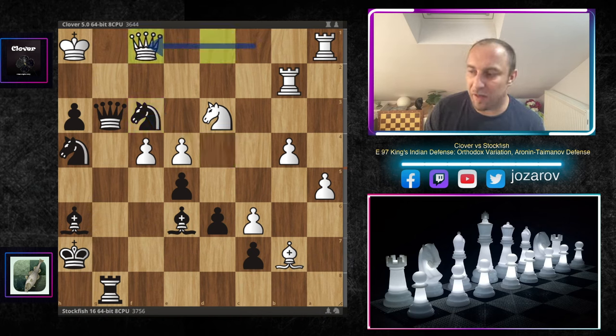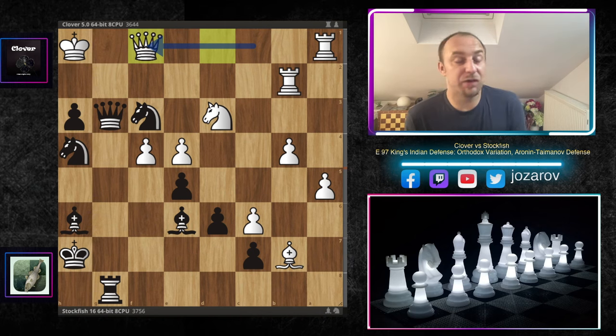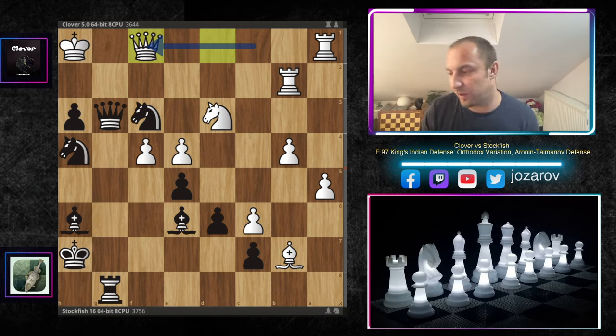After rook to d2, knight to d2, queen to f3, king to h2, rook to g2 — double check, queen to g2 — beautiful checkmate. So after knight to h4, king to h1 is forced. Stockfish brings the queen in with queen to g3. Clover plays f4, desperately trying to lock the kingside. After knight to f3, Clover resigned — it's a forced checkmate in four. After queen to f1 in this final position, can you see the winning idea? Pause the video and try to find it.